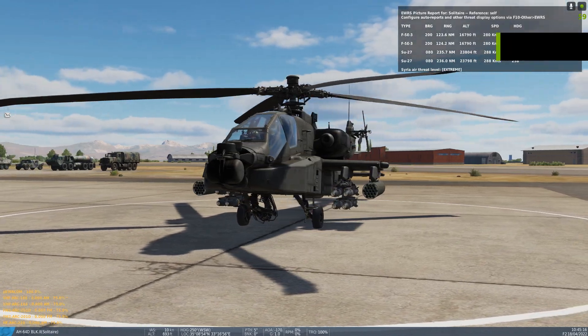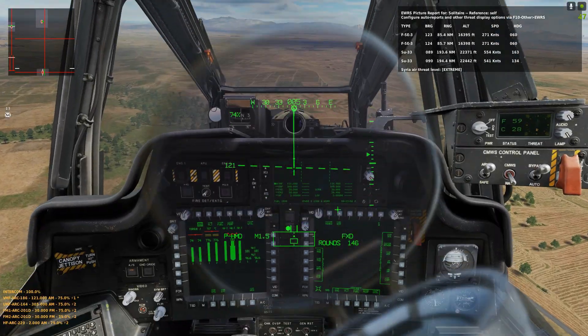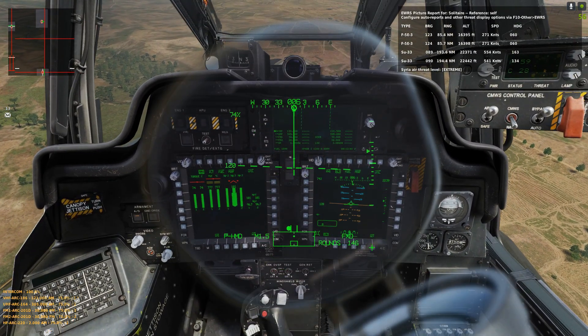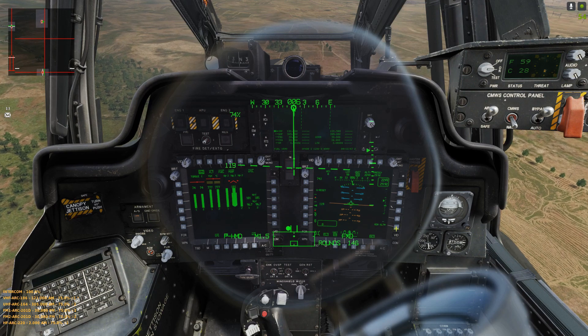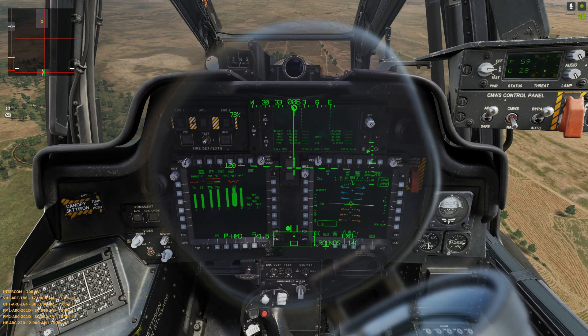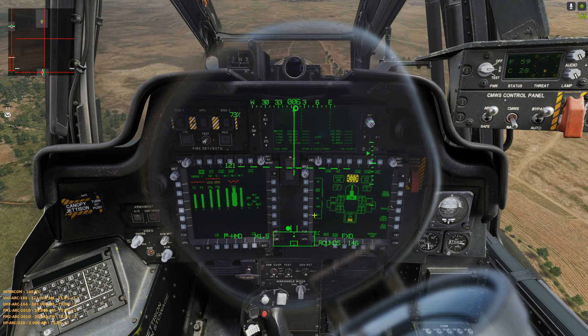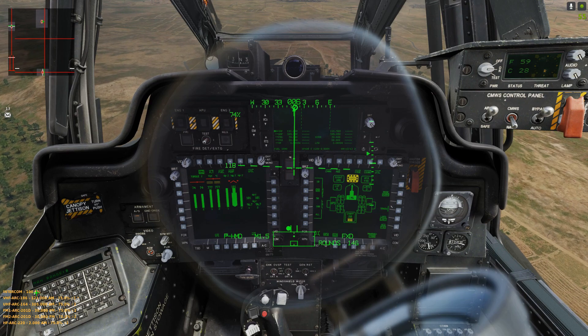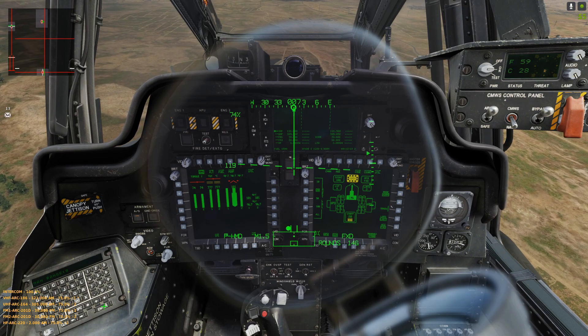Hi everyone, I'm going to show you how to set up the auto range for the gun. The first thing you want to do is go down to the fly page, then set and then radar altimeter here. Press that. Back to the weapons page and manual range on A for automatic.